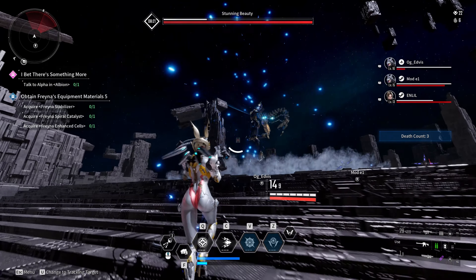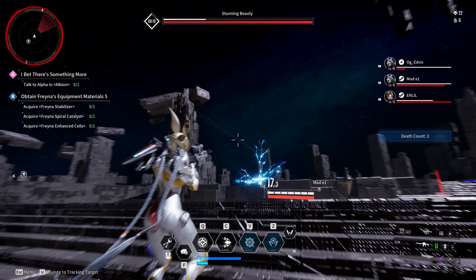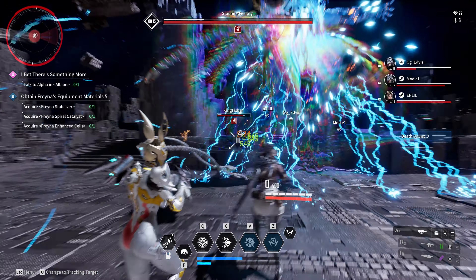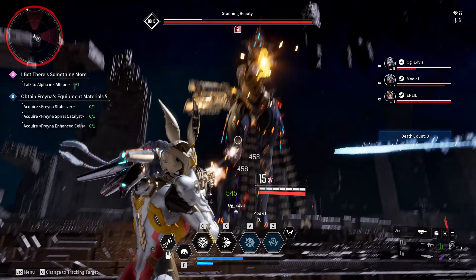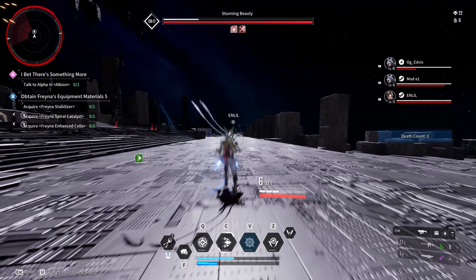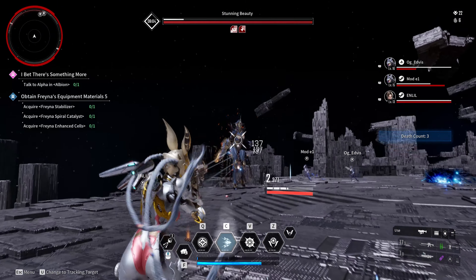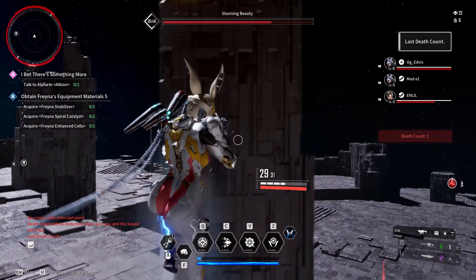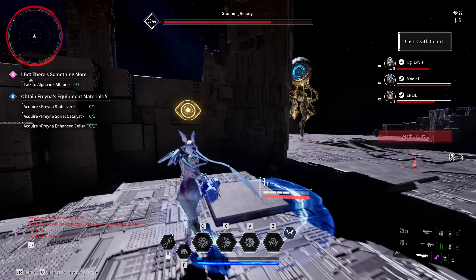When she releases the orb barrage, if you are close to her, run up to her; or if you are further away, take a few steps back. If she focuses you with gunfire, disengage and keep dodging to the sides while shooting her. Be ready to run away if she teleports on top of you. Avoid electric pylons that she leaves on the ground.